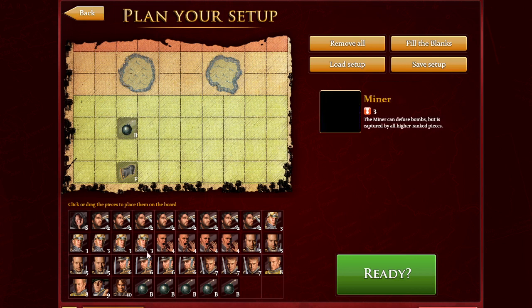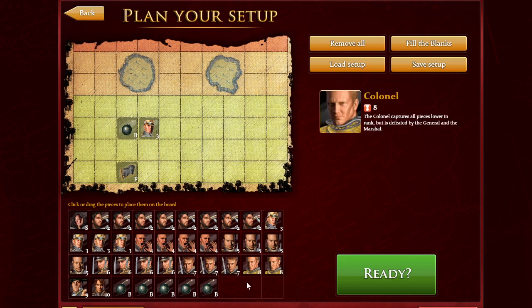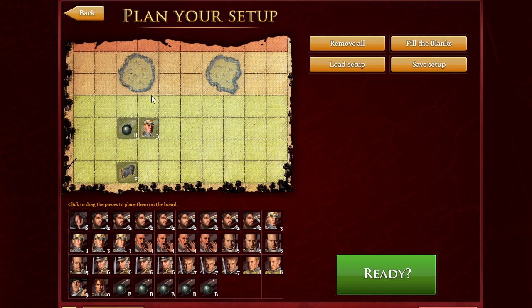Next we're going to look at the three. The three can be captured by a four, a five, a six, a seven, an eight, a nine, or a ten, but it cannot be captured by a two or a spy. The three is the only piece on the board which can defuse a bomb — when it attacks a bomb, it can destroy it and the bomb goes away.